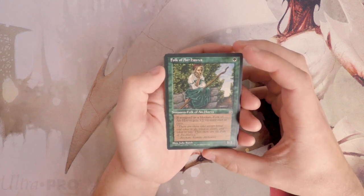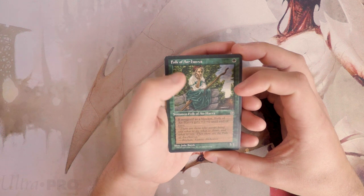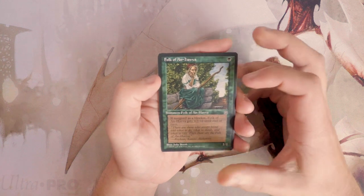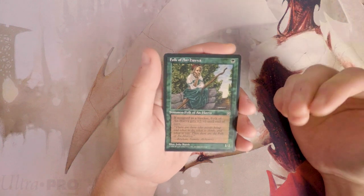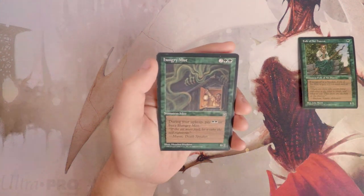Our first card is Folk of an-Havva — a 1/1 for one green. If assigned as a blocker it gets plus two plus zero until end of turn. Obviously a great blocker but it doesn't really encourage being aggressive, which I think is interesting. I like this card as a one-drop. You don't necessarily look to play this very often, but if you needed to fill a one-drop slot, I think I'd be perfectly happy with that. Not necessarily great, but okay.